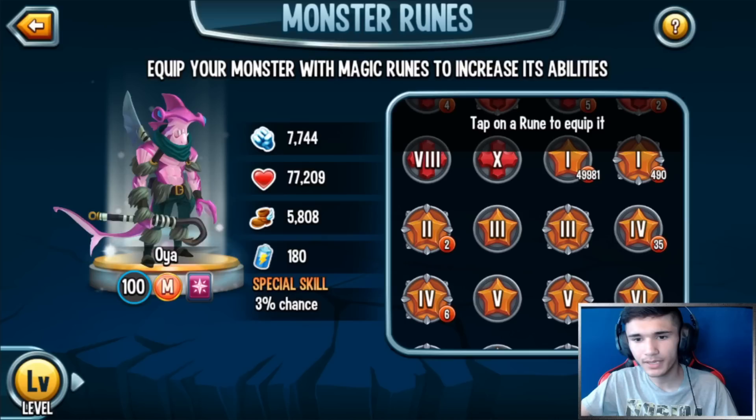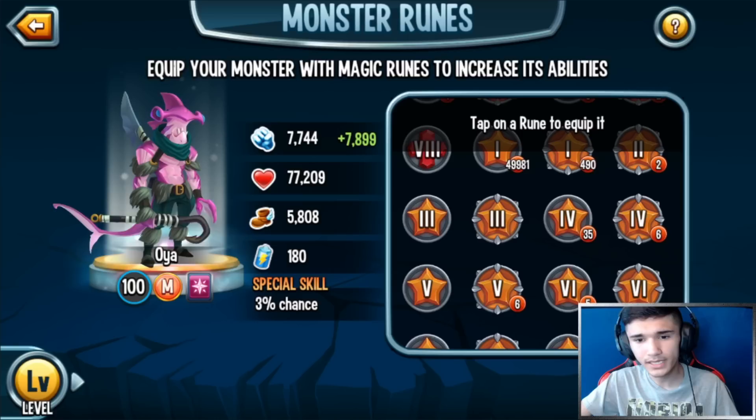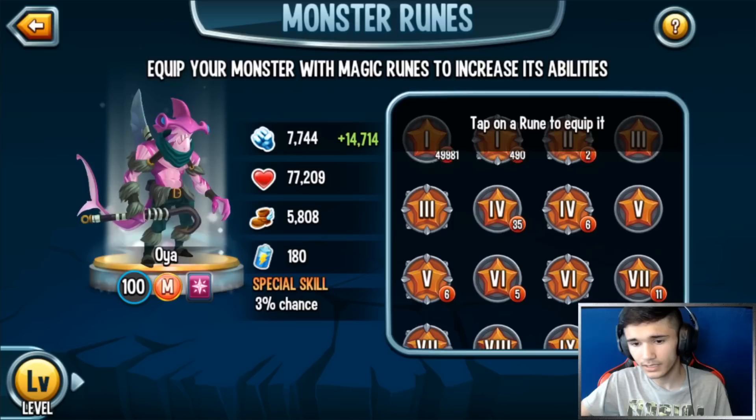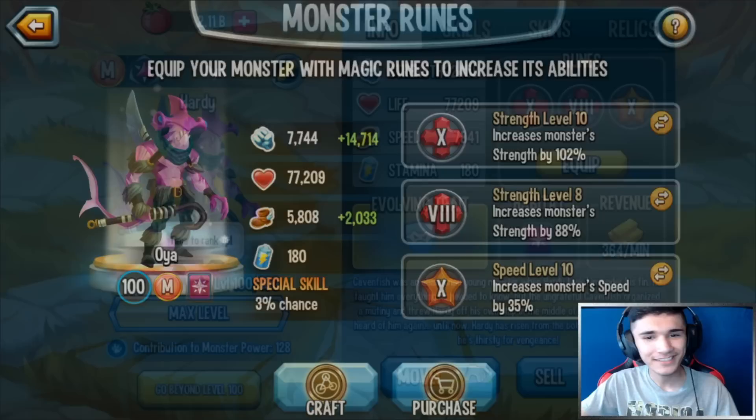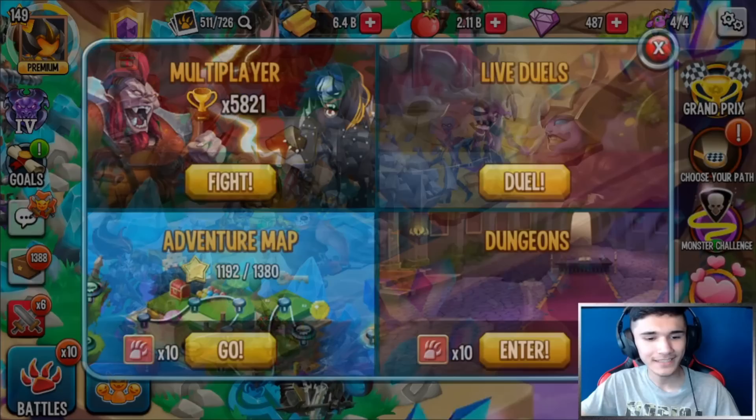Here's how you rune this monster: I recommend running it as one attacker. You could go with two Strength runes and one Speed, or two Speed and one Strength — it's really up to you. I'm gonna go with two Strength and one Speed. These are the runes I put in — I know they're not the best but it's all I have for now.